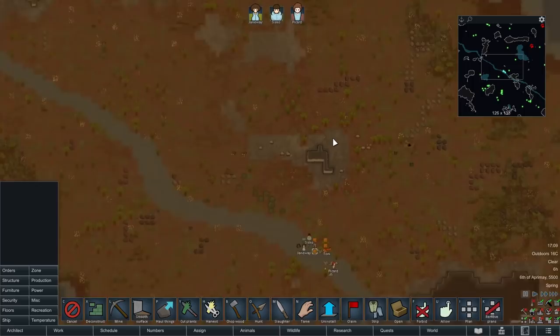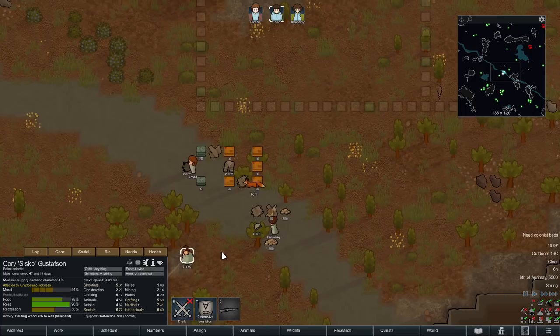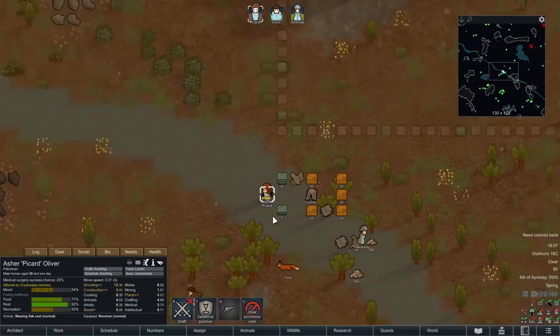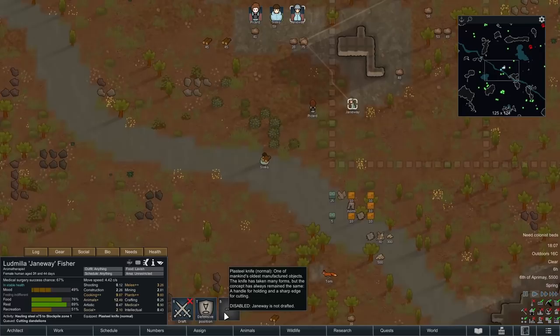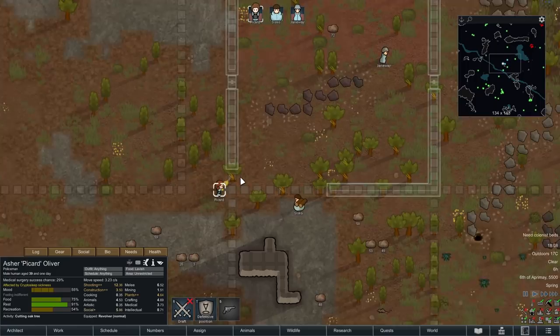I'm thinking we'll put our first area over here and our crops over here. To start off, everyone's going to need to get some weaponry on them. I've got Picard picking up the pistol, Sisko picking up the rifle - they're going to be our designated hunter. And Janeway is getting the helmet and the plasteel knife. They're all going to head over here and start building up our first room. We're going to build one big room and have everyone stay in it.